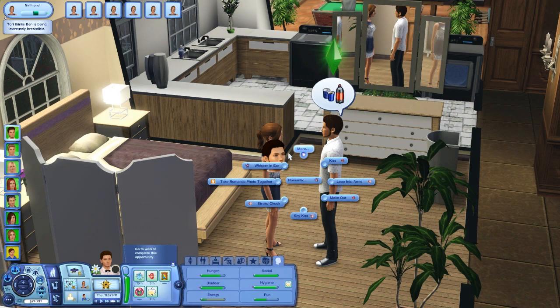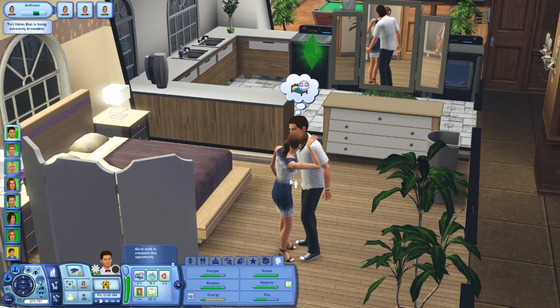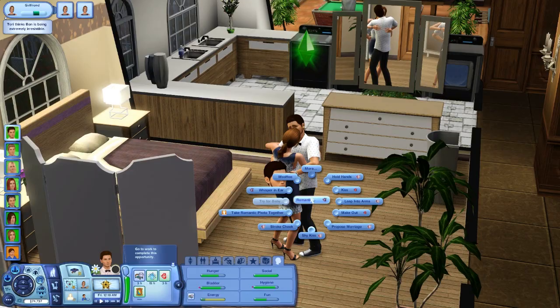Let's whisper in ear, stroke cheeks — just doing every single interaction except watching the stars, because that makes them go outside. Shy kiss, then romantic makeout, and then leap into arms. The relationship changed — now we can do more. We can woohoo and try for a baby... we can't, never mind. We already tried for a baby. They weren't married though — we can propose marriage! Let's do that.